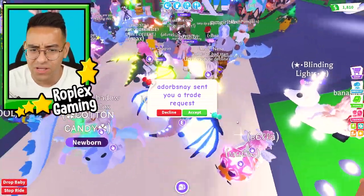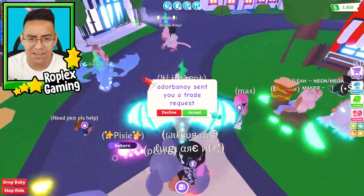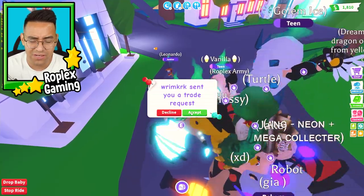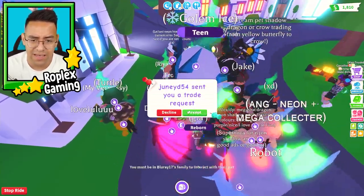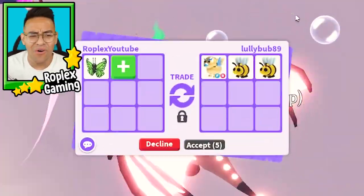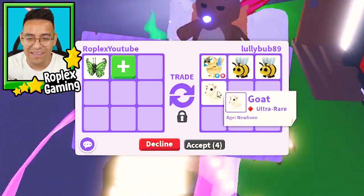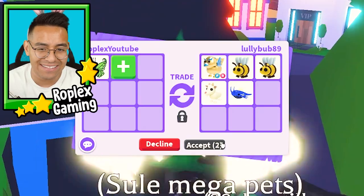Since when did they add that tiger? That tiger is so cool looking. Let's give away a butterfly — I'm gonna select the poorest person in this server. This person has an albino monkey, her name is Roplox Army. We're gonna decline this person and give item — we'll give her the orange butterfly. Now all we have to trade away is the green one. Someone offered golden griffins — not too bad.